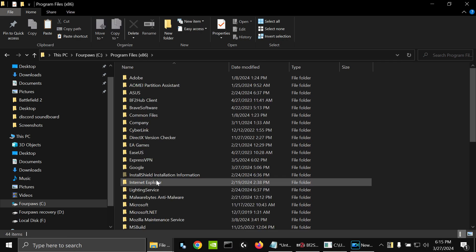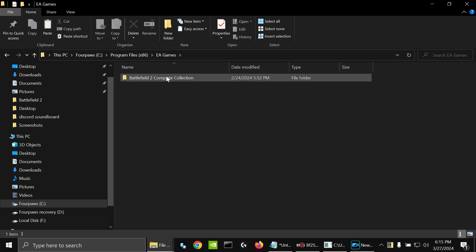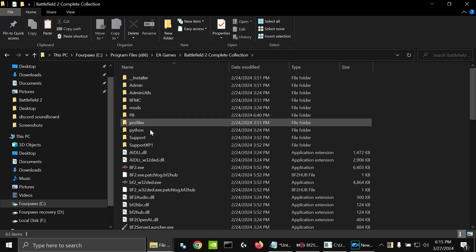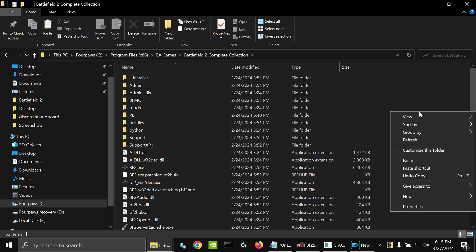Mine is in Program Files (x86). Click on EA Games, Battlefield 2 Complete Collection, and you'll see a folder here called pb. Just go over here, right-click, paste.